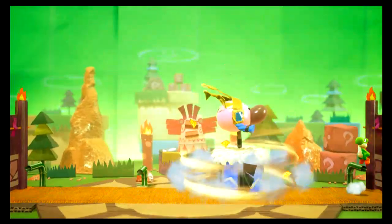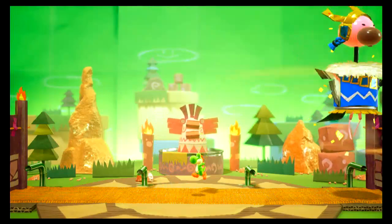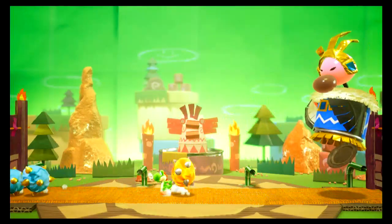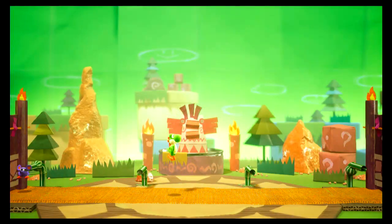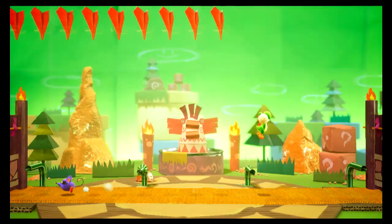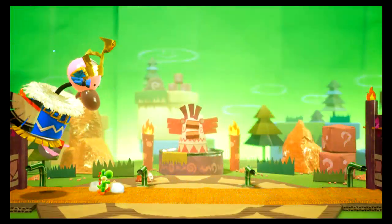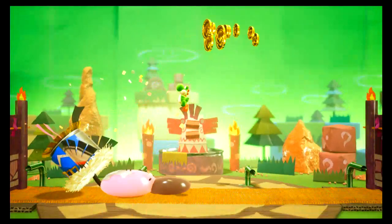It just ground pounds like four times here, and of course three times the charm. So we just gotta wait for the mousers. I'm not worried about health at all. The only thing we have to worry about, honestly, is just HP. And even still, that's like nothing. You just have to beat the boss. Magnet. And... Kaboom! It's dead.